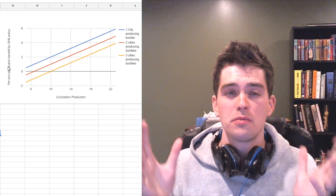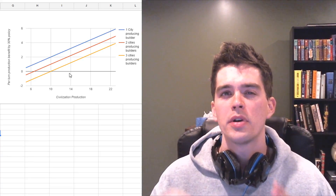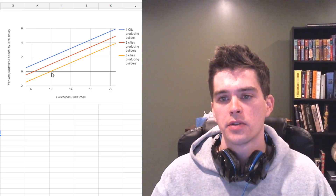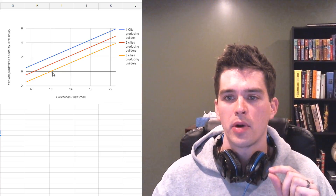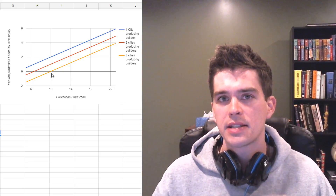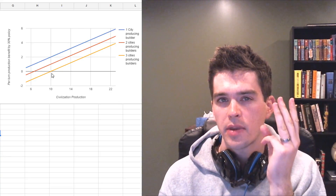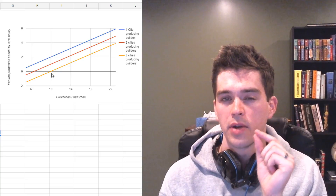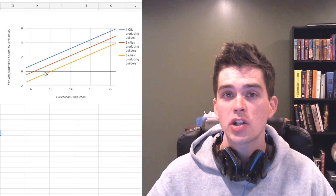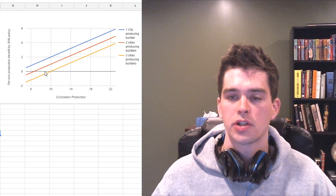However, this assumes you're building a builder the entire time you have that policy active. Now let's suppose you have three cities all producing builders 24/7 the whole time. Let's assume you have a total of 10 production split up over those three cities. If you get plus 30% towards builders, that's exactly the same as the plus three production you'd get with urban planning. So the break-even point for three cities is right there at 10 production. If across those three cities you only have nine production, you'd actually rather take the plus three from urban planning.